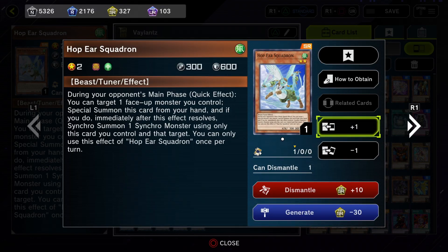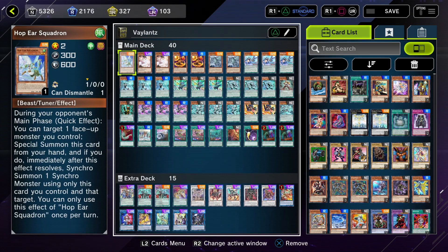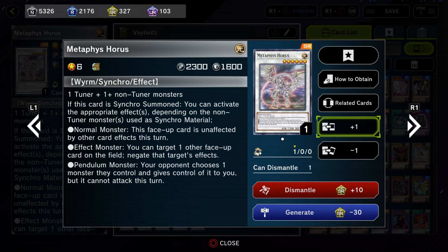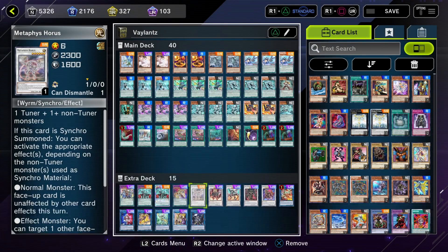Hop your Squadron — this is a new tech I've been trying out that I learned from another pendulum deck. This card can special summon on the opponent's turn as a quick effect, and then you can synchro into Metaphist Horus. With a pendulum monster as its material, you can choose a monster they control and take control of it. So that's a really nice disruption. If you do go first, this is a great disruption, or if you can't OTK them. It can also negate monster effects, so it's like two disruptions in one.